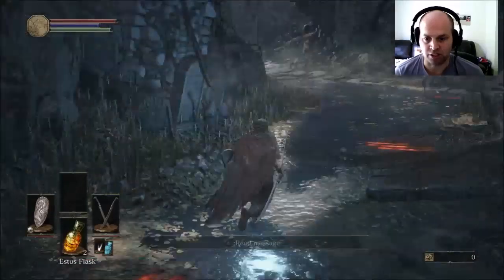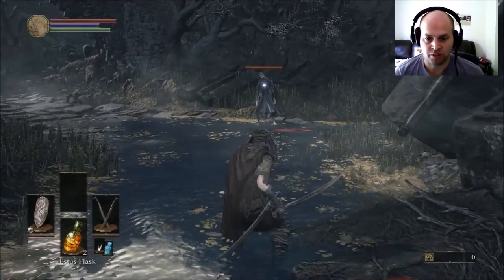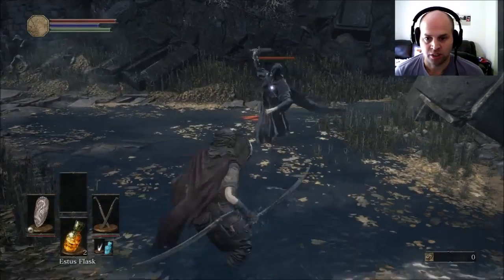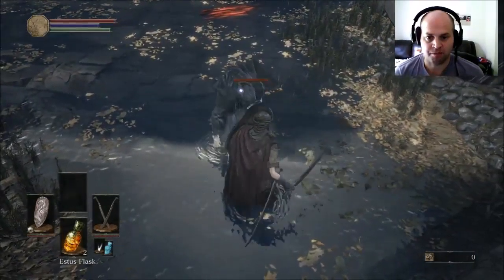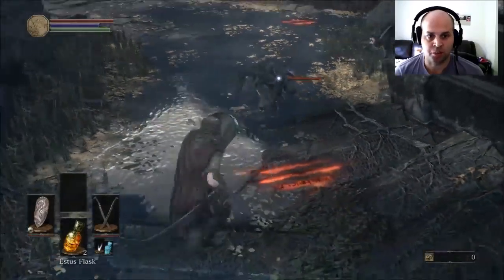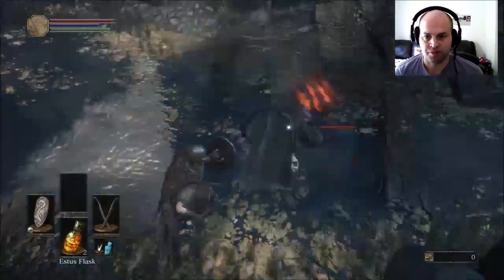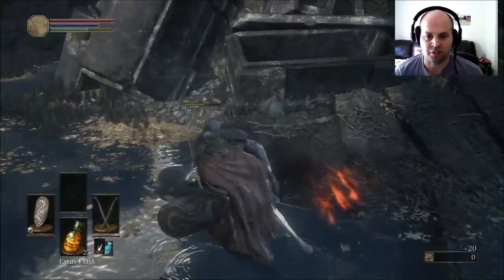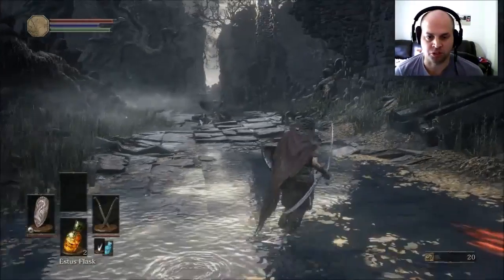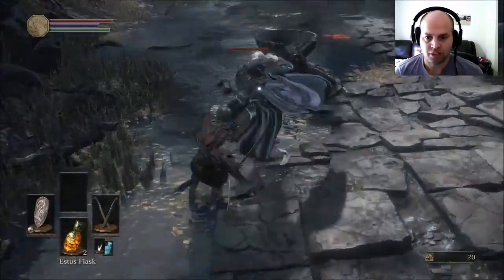It will lock on to him, and what you want to do is usually run around with your shield out so you can block attacks. Each successful block drains your stamina, which is the green bar at the top. These guys are fairly easy — what you generally want to do is just circle around behind them.